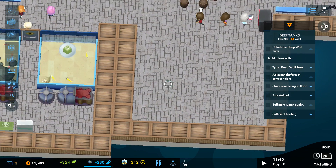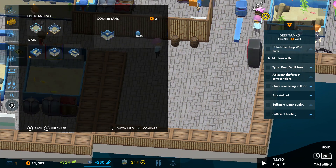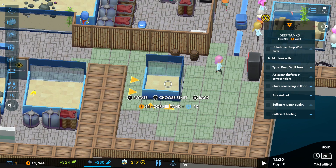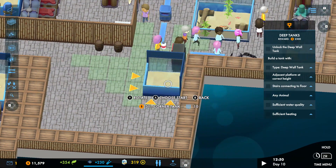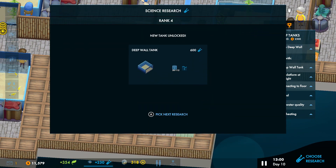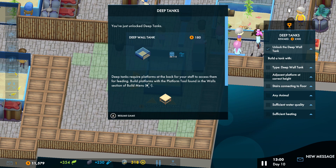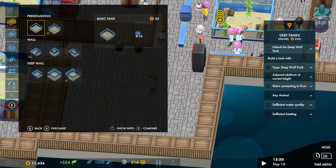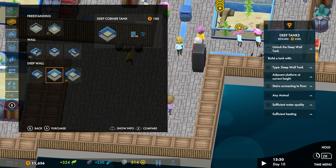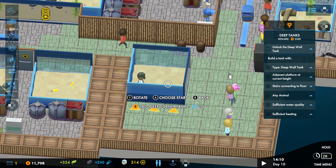You'll find that the customers kind of walk around in the walls — they're really quite annoying. I want to build some fancy-looking tanks where visitors have to walk into the middle of it all. We've just unlocked the deep wall tank, so let's build a deep wall one instead. We're going to research the large filtration system as well. There's a deep water wall, single wall, and an edge variant. Let's make it a really deep water one.